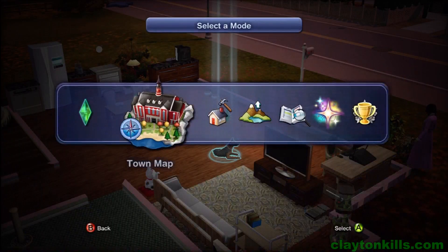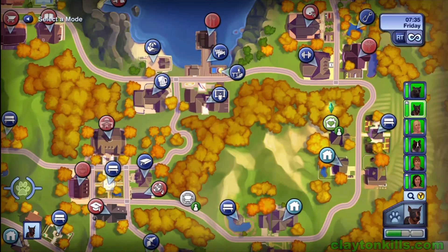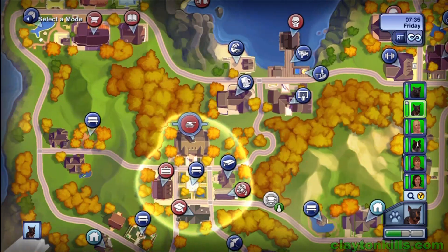Hey everyone, it's Clayton here with a quick guide on how to get a job for your pet. After you have a pet, select that pet, go to the map view, and you have three different options here.